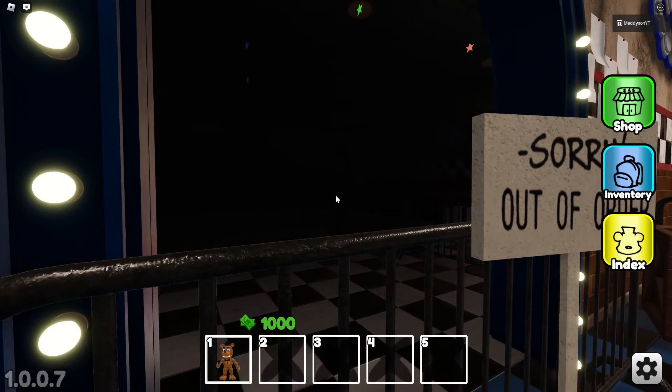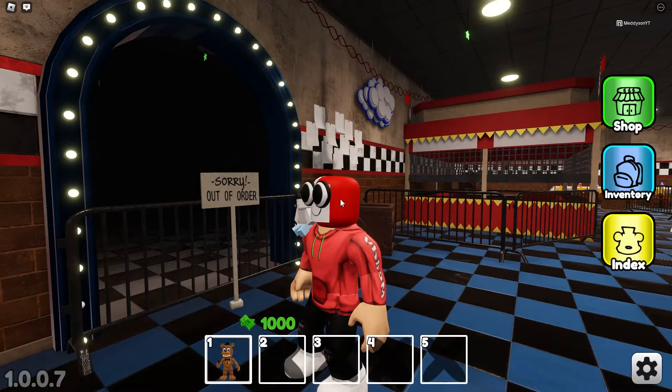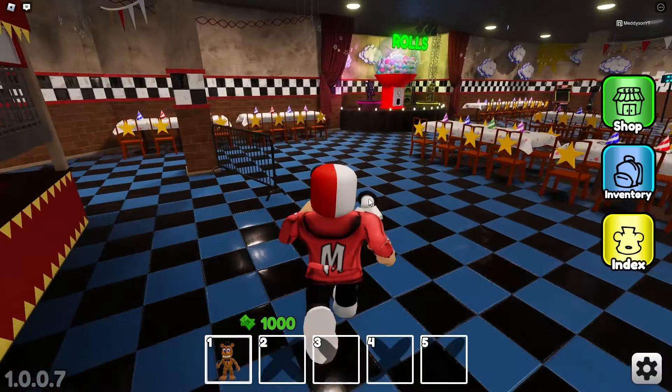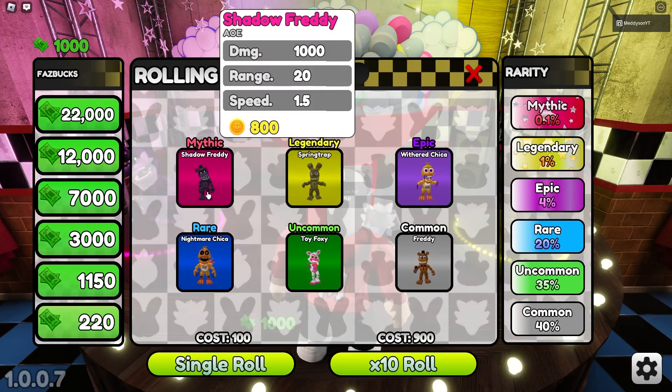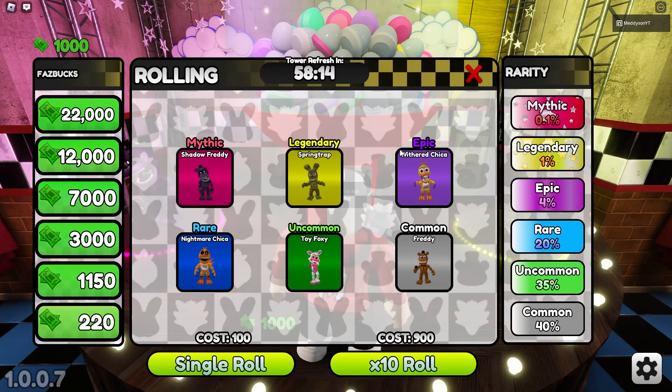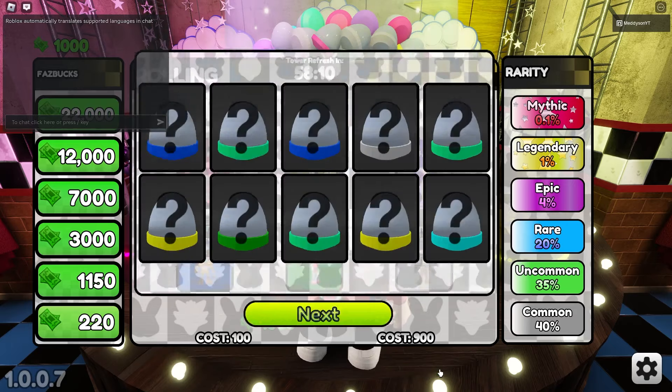That's where they hide Quill when he misbehaves - in this little part here. I'll flick you off my shoulder into there in a minute. Okay, no I won't, I need you. Anyways, as you'll see, this is the rolls area. Have they changed it a little bit? Oh, Shadow Freddy, oh my gosh. I actually don't have any money to spend, I've got a thousand. Let's do ten rolls, see what we get.